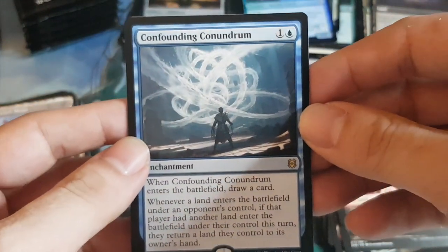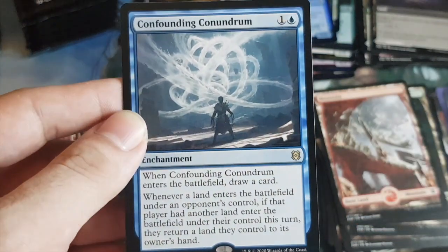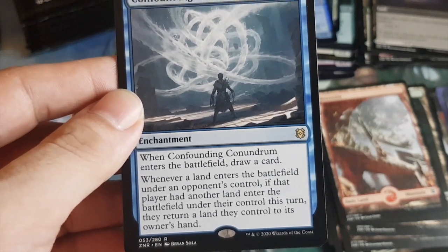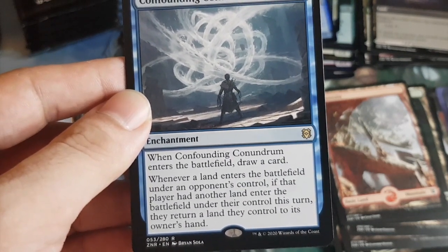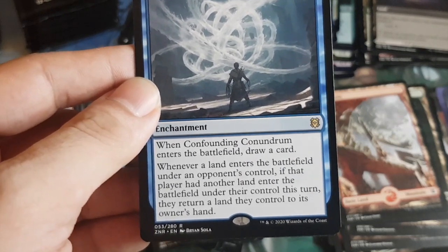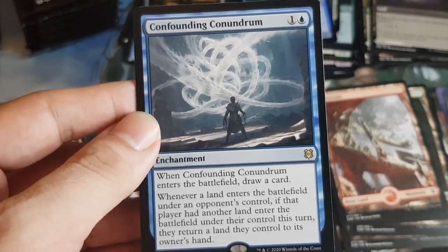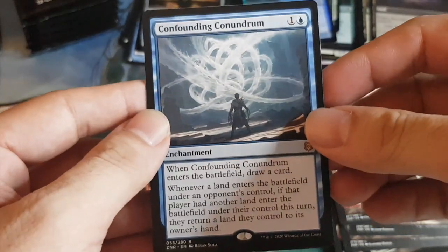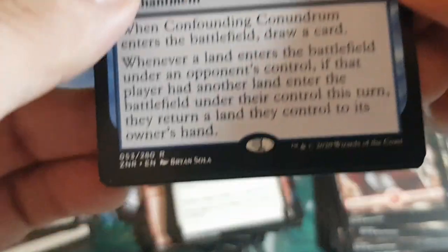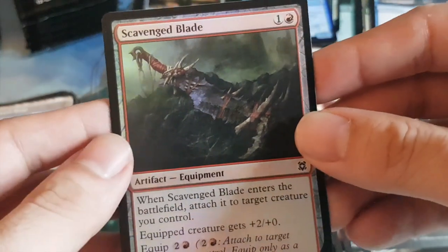Confounding Conundrum: one generic one blue enchantment. When it enters the battlefield, draw a card. Whenever a land enters the battlefield under an opponent's control, if that player had another land enter this turn, they return a land to their hand. This negates fetch lands and second landfall triggers — you can't ramp that quickly. Going to be a pain. Then a foil Scavenged Blade — the cool thing with new equipment design is you get to attach it when it enters the battlefield.